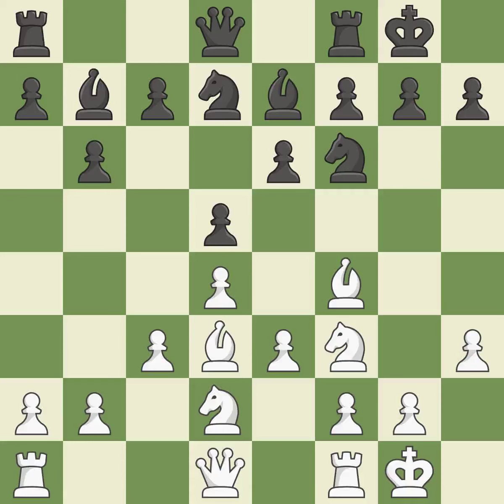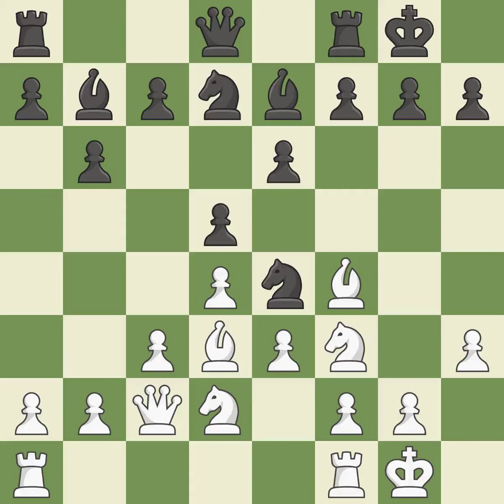This offers an equal trade of pieces. The rooks are linked by this, making it easier for them to work together in the future. This protects the attacked knight. This strikes at the center, countering the opponent's ability to grab space. This threatens to reveal an attack on a pawn. This strikes at the center with a pawn, fighting for space. This prevents the opponent from being able to reveal an attack on a pawn.